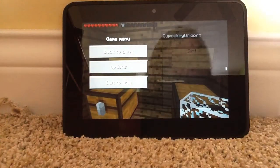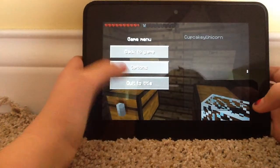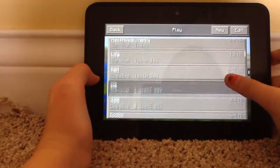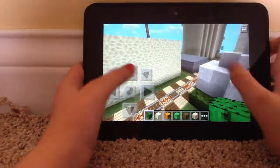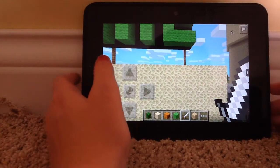Hi guys, this is Emmy and Pixel Girl, bringing you a Minecraft video. I'm gonna be giving you a tour of one of my worlds — I called it 'Four O'Clock.' Here we go, it's beautifulness. I always like to have a sword out so I'm in creative mode so you can't accidentally place blocks.